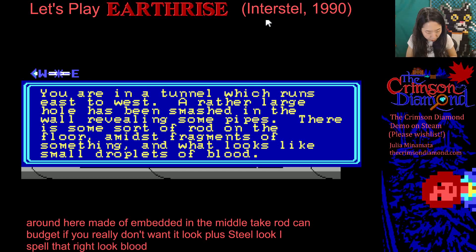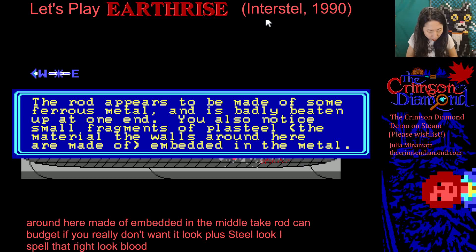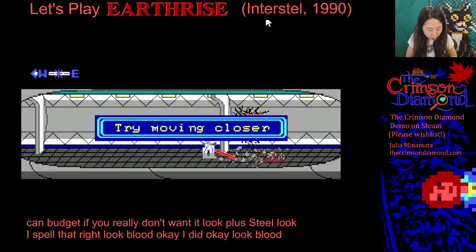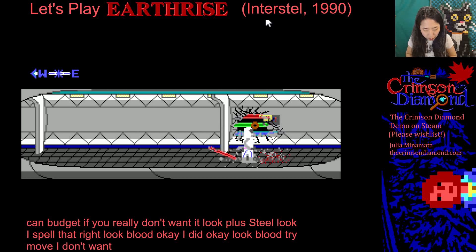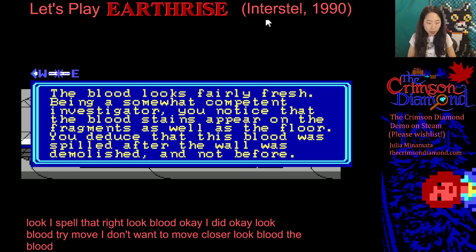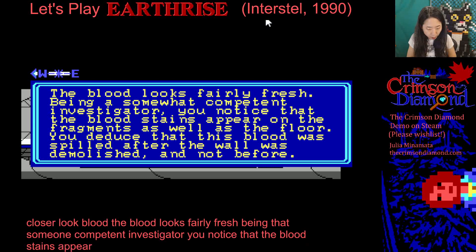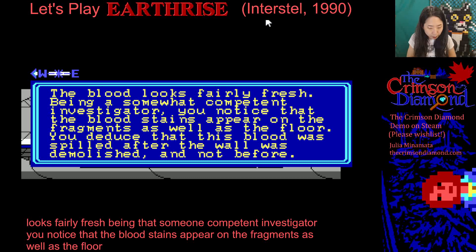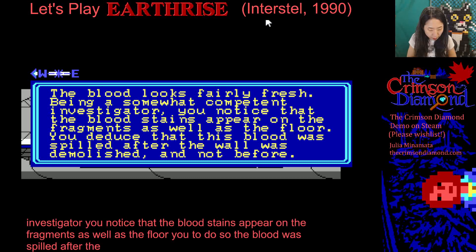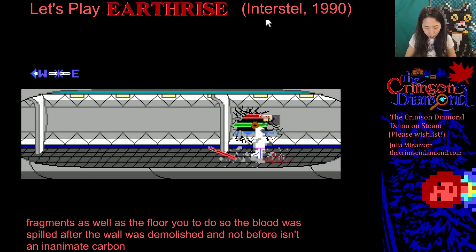Look, blood. The blood looks fairly fresh. Being a somewhat competent investigator, you notice that the bloodstains appear on the fragments as well as the floor. You deduce that the blood was spilled after the wall was demolished and not before. It's an inanimate carbon rod. Look, wall.